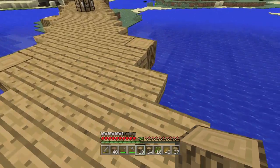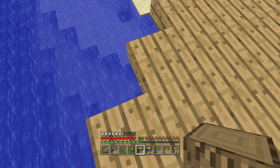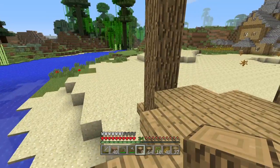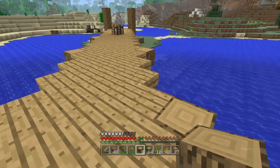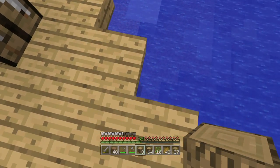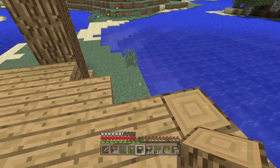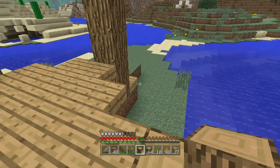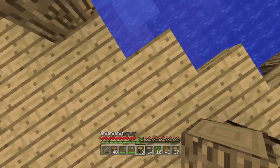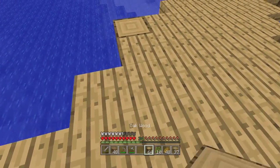So let's get the other side done — counting 1, 2, 3, this one goes here. 1, 2, 3, and then this one goes here. Continuing 1, 2, 3 for each position. These are our support beams for the bridge.